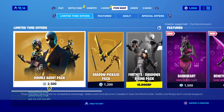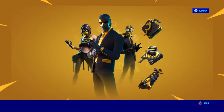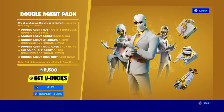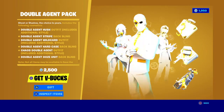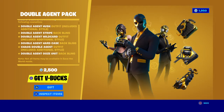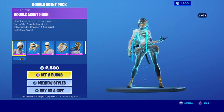Hey guys, thought I'd do another item shop review. Look what we've got here — the Double Agent Pack, 2500 V-Bucks. Ghost or shadow, the choice is yours. It includes the following cosmetics: Double Agent Hush outfit with additional style, Double Agent Stripe bat bling, Double Agent Wildcard outfit with additional style, Double Agent Hard Case bat bling, and Chaos Double Agent outfit with additional style, Double Agent Ooze Unit bat bling. Let's check them out.